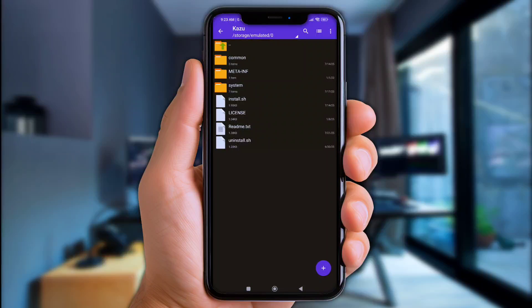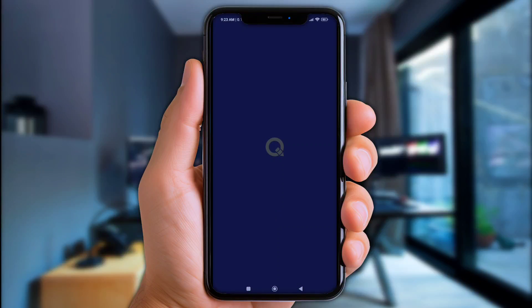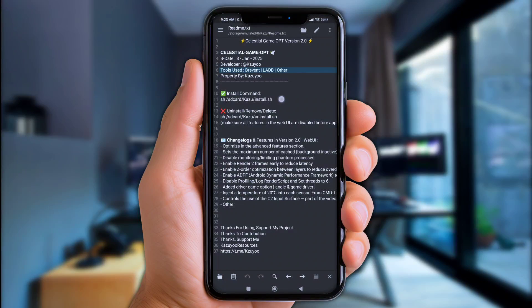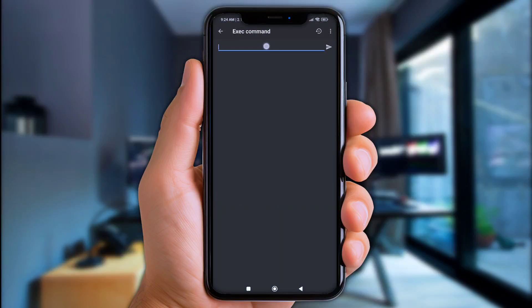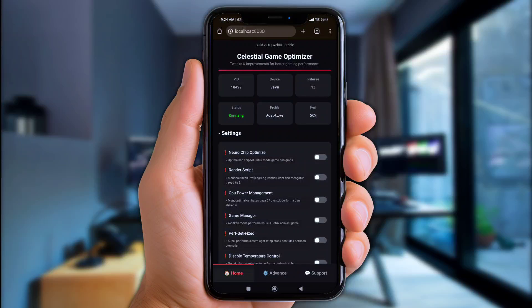Open the readme.txt file, then just copy the install commands listed there. Next, go back to the Brevent app, paste the commands in, and don't forget to click the icon to execute them. Once successfully executed, you'll automatically be jumped into the web UI of Celestial Tweaks.